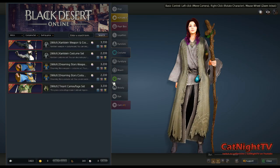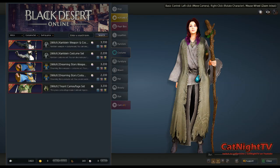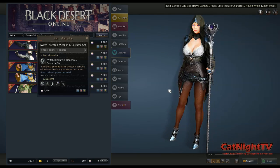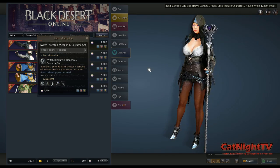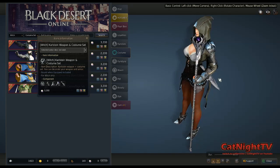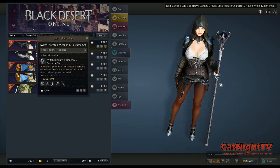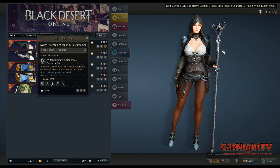Right now I am playing a witch, and she's got several different costumes to choose from. Some include weapons, and some just have the outfit itself. So this is the Carlstein weapon and costume set — I'm not sure exactly how it's pronounced, but I love the staff on this one. It's got a purple orb on top and a silverish color to it. I like it a lot better than the default staff you start with.